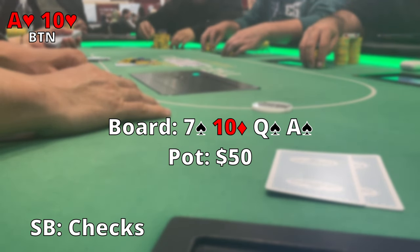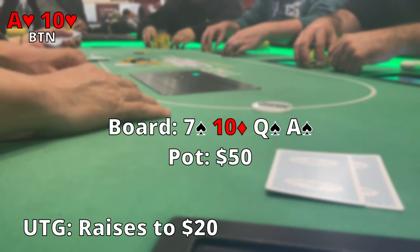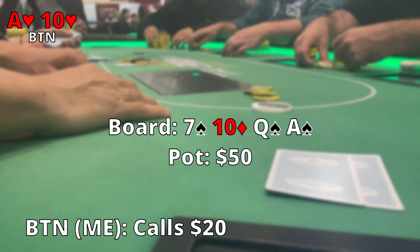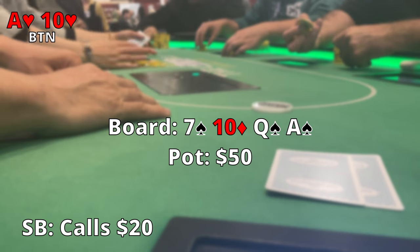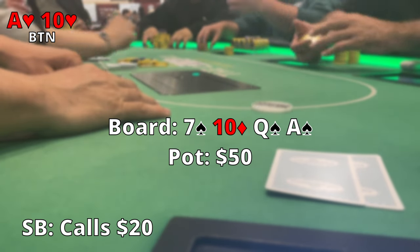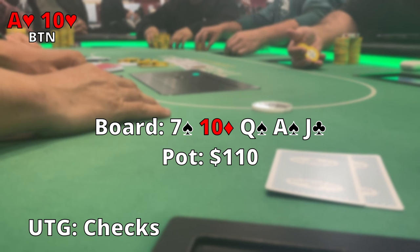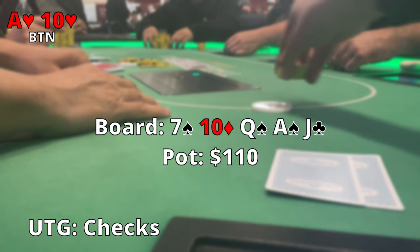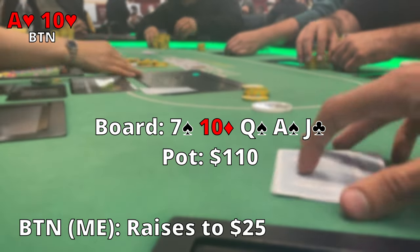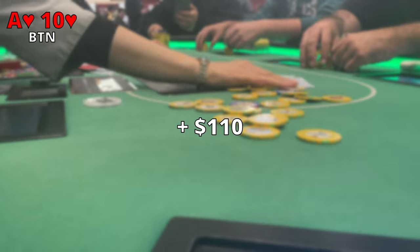Turn comes out Ace of Spades — I'm pretty happy, I have two pair. Under the gun raises $20 into a $50 pot, maybe thinking he's on a pair of Aces. I make the call for $20 — in hindsight I probably should have raised. Small blind calls the $20 and now we're off to the river. It comes out Jack of Clubs. Small blind checks, under the gun checks over to me, and I go ahead and raise to $25. Small blind and under the gun fold and we take down that pot.